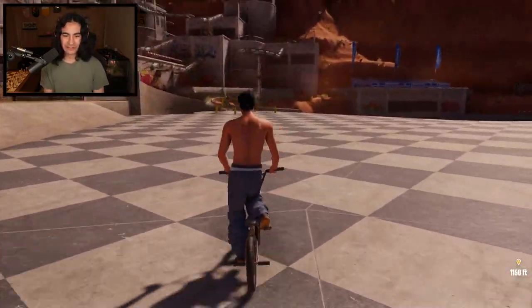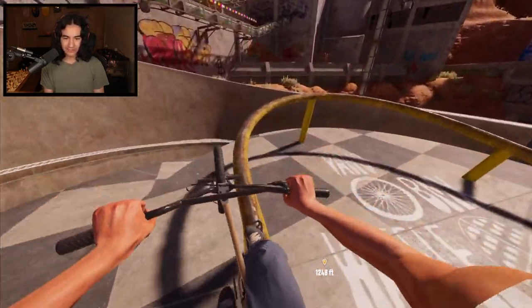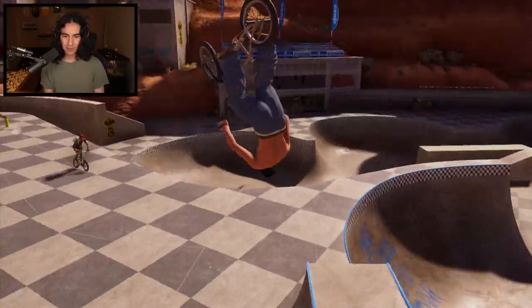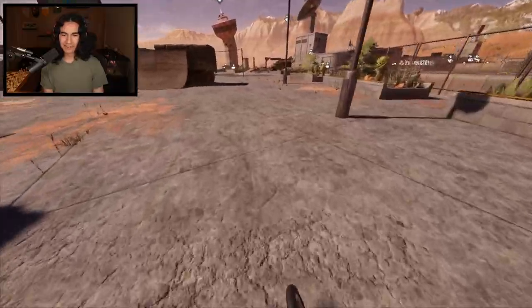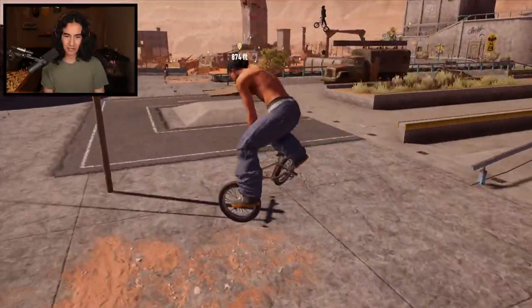Look at this rail up here. The thing about Riders Republic is you can actually go into first person. Can I hit this in first person? Oh, this is sick. You couldn't really see the tail whip out, but I did it. Can we go double backflip here? It does take you out of first person if you do flips. What about a 360? It takes you out of it for that too. I honestly think I prefer riding in third person though. I think it just looks a little bit smoother and you can see all the tricks better.